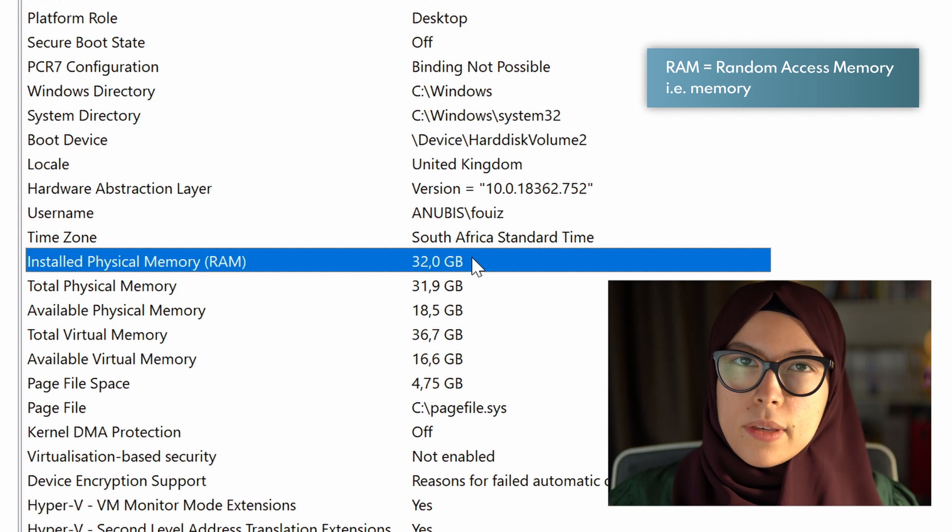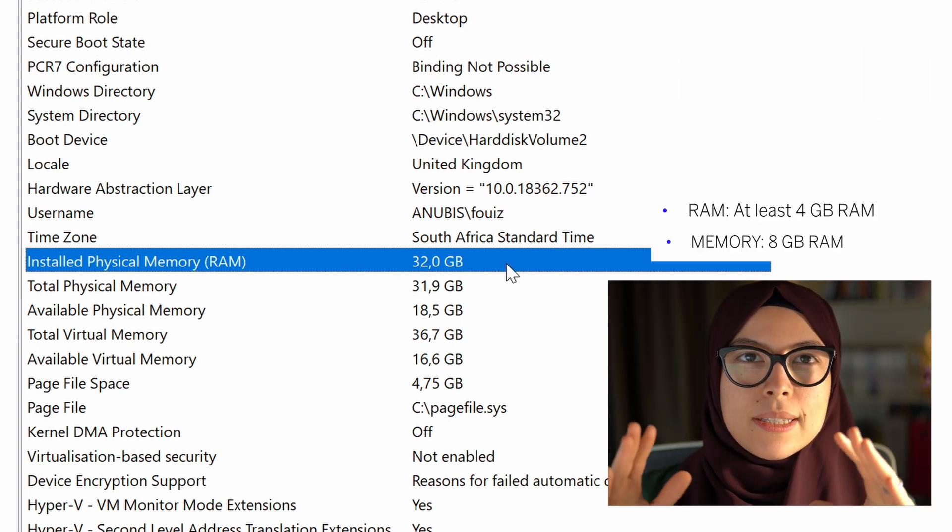Look at your processor, write that number down and note it somewhere, because we're going to come back to it. Next, we're going to look at RAM. Here you can see that I have 32 gigabytes installed, which exceeds the minimum and recommended requirements for the game, which is 4 gigabytes of RAM. Make sure your RAM is more than 4 gigabytes.